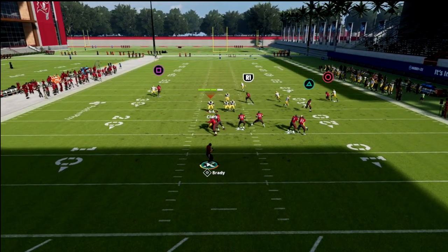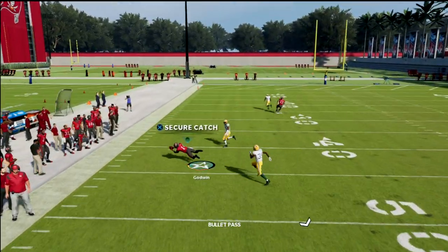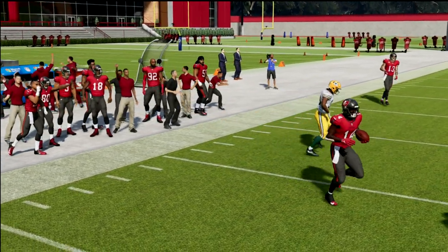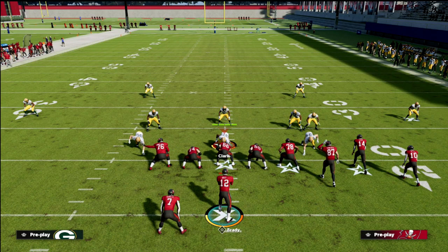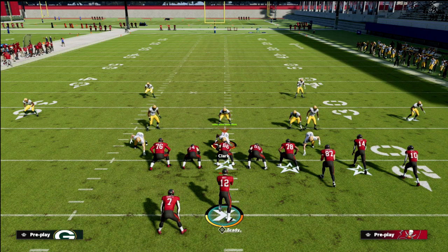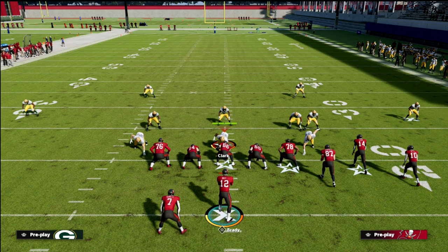This crosser is not the best against man, at least from cover one robber — it kind of gets bumped. But a lot of times this crosser will get wide open against the defense. That is the verticals play — literally one of the most difficult plays to defend in Madden 22. If you want to learn the rest of my bunch e-book, I've got it in my Patreon membership, which will be linked in the description. By joining the Patreon, you'll get all my e-books — I've got over 20 offensive and defensive guides available.